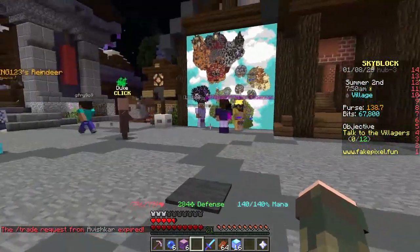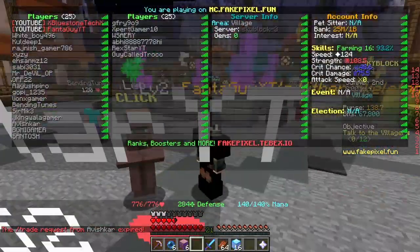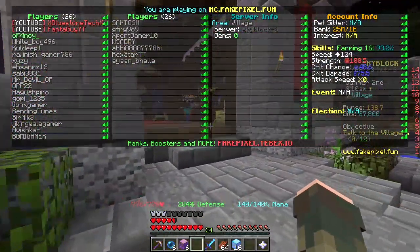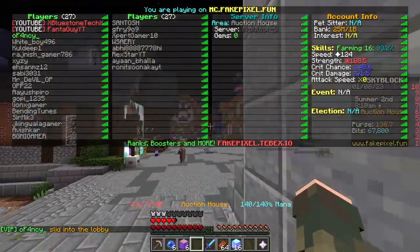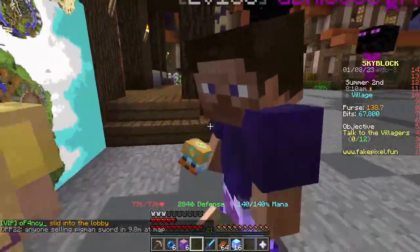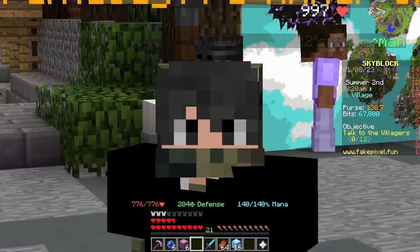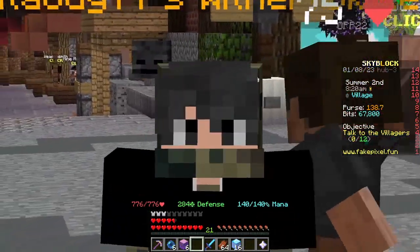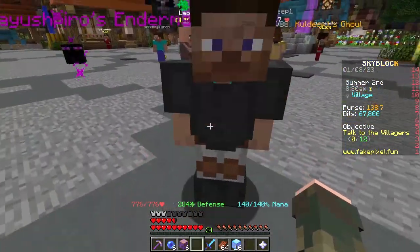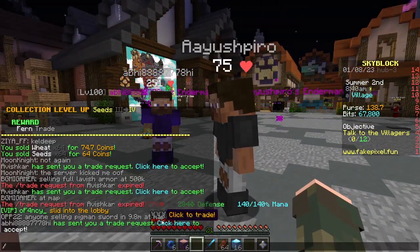The next one is through trades and by winning giveaways. Maybe you could ask someone in the server to trade you — there are many people, so you could ask a YouTuber, a VIP, or someone who looks a bit rich. Maybe ask this guy or this guy right here to give you some money. People in the server will offer you stuff, and if you have a rank, people will try to send you trade requests.